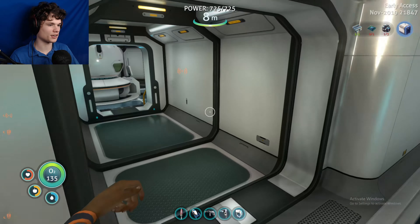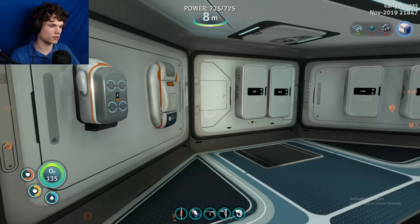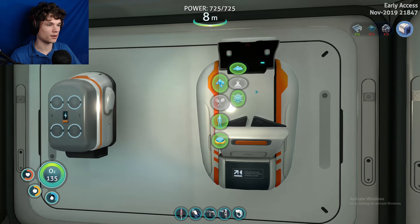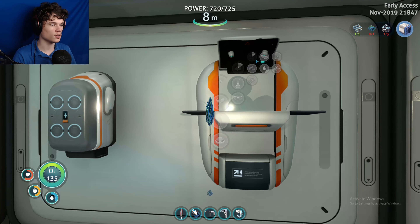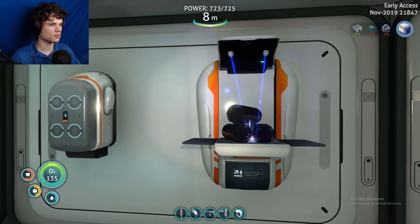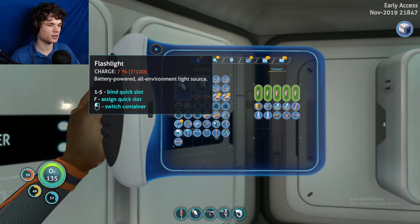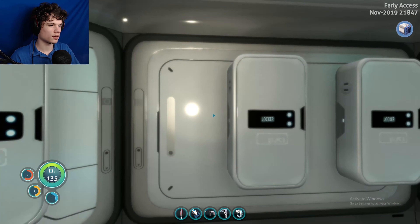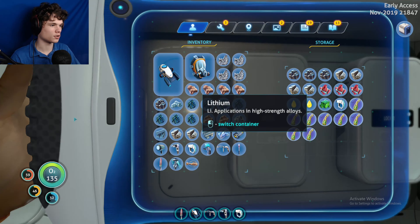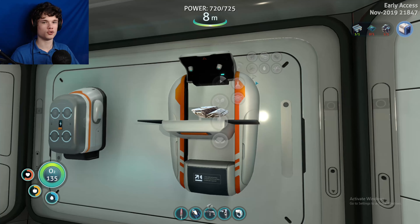Okay so I got all the titanium I need. Now I just need to make the titanium ingot - I gotta get the lithium because I didn't have any in my inventory. Just two pieces of that, and two plasteel ingots.